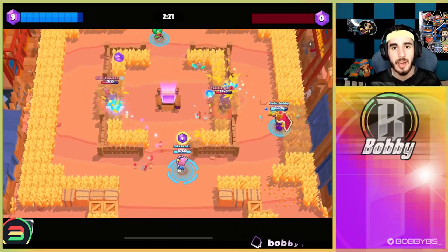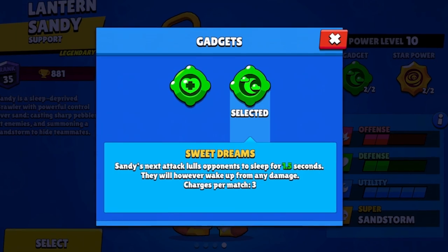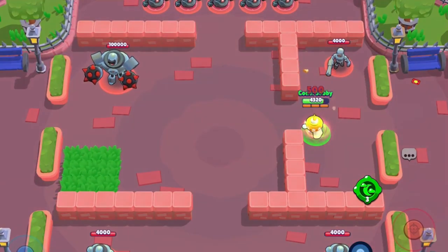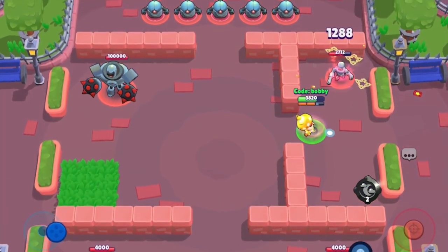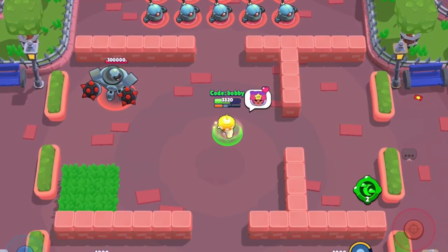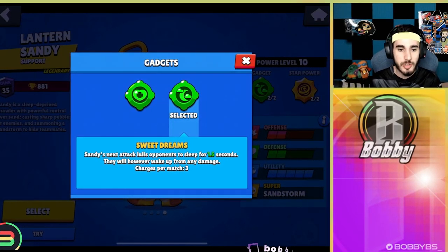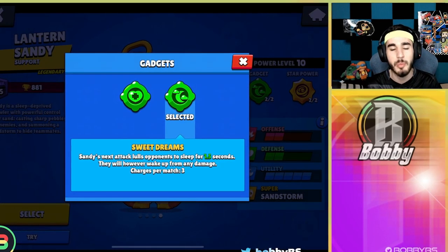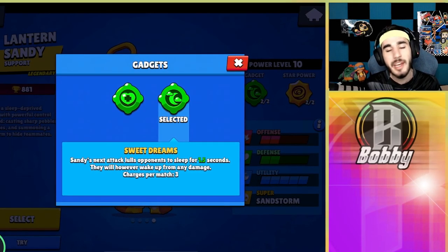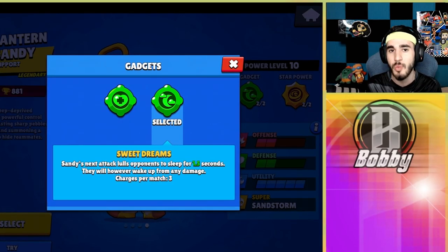Coming in at number 5 we have Sandy's new gadget, Sweet Dreams, which stuns your opponent for up to 1.5 seconds. If you shoot your opponent before the 1.5 seconds are up they'll come back out of the stun, so what you want to do is let the stun play out, let your shot regenerate so you have three shots in the bank instead of two, let teammates move closer, and then continuously spam your shots. Because they were asleep for 1.5 full seconds they won't have enough HP or ammo to fight back.